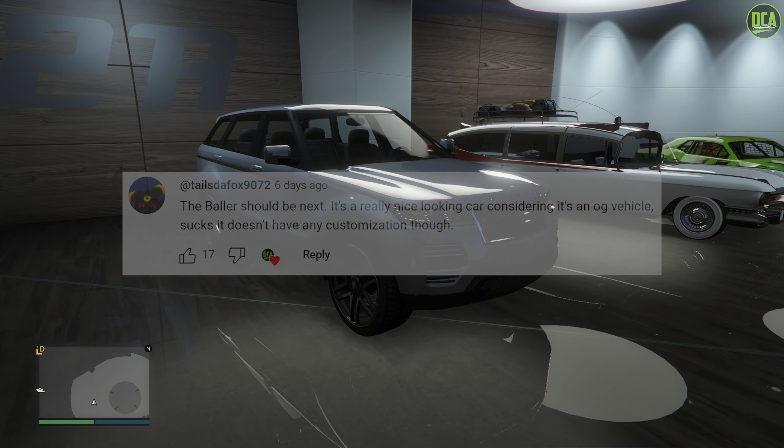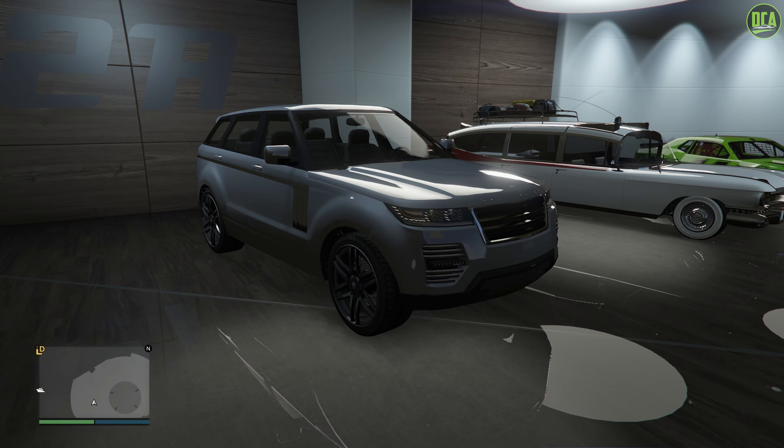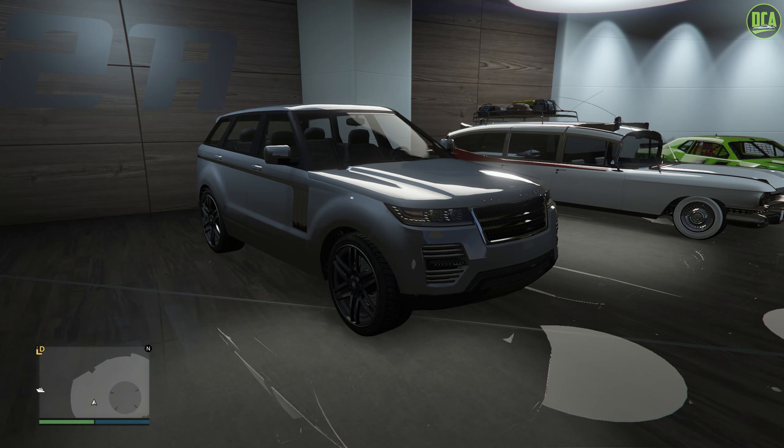So in today's video, we're going to be customizing the Galavanter Baller — the second generation one. Now we did customize the older gen Baller about a year ago, however a lot of you guys wanted to see me customize this newer variant as well. This SUV is an OG vehicle that's been in the game since day one and used to be available from the Summersan Andreas website for $90,000. However, it was sadly a removed website vehicle with the recent Mercenaries DLC.